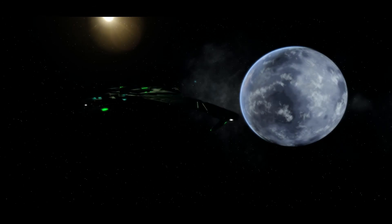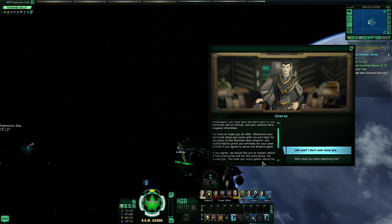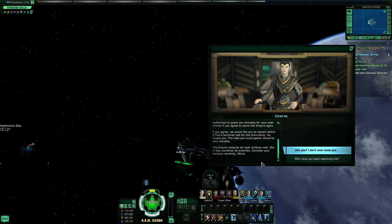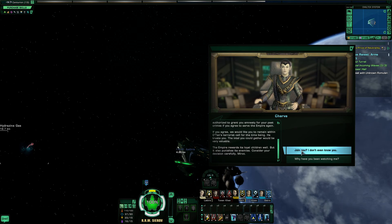When you tripped our monitoring program, the Star Empire sent me to investigate. Our intel said you were part of the terrorist cell on Varanaut, but your actions here suggest otherwise. I'm here to make you an offer: renounce your terrorist allies and come with me and fight for the glory of the Romulan Star Empire. I am authorized to grant you amnesty for your past crimes if you agree to serve the Empire again. We'd like you to remain within Datan's terrorist cell for the time being — he trusts you, and the intel you could gather would be very valuable. I don't even know you.